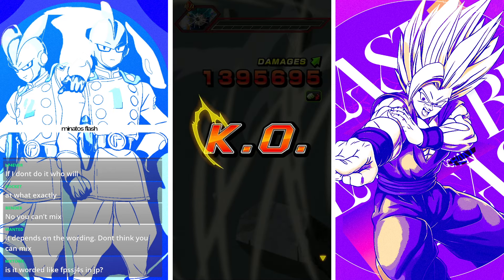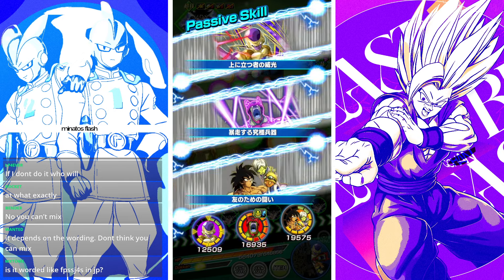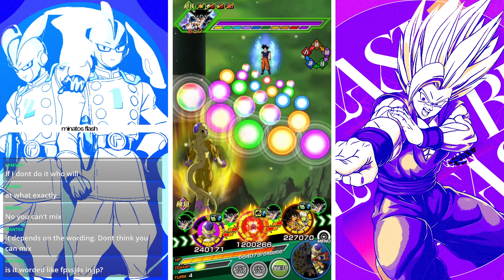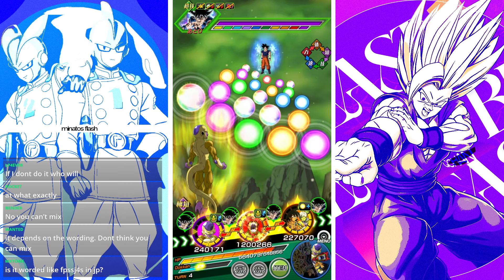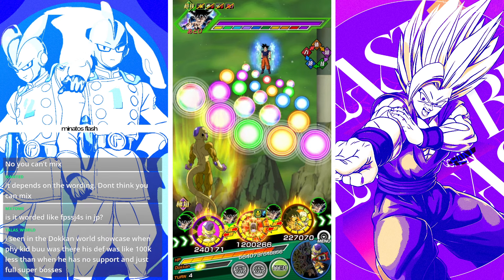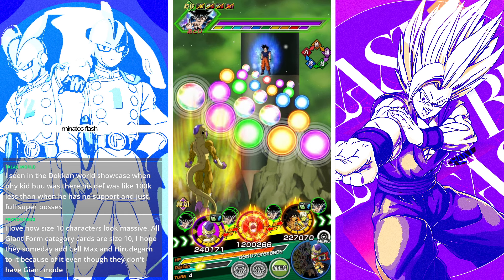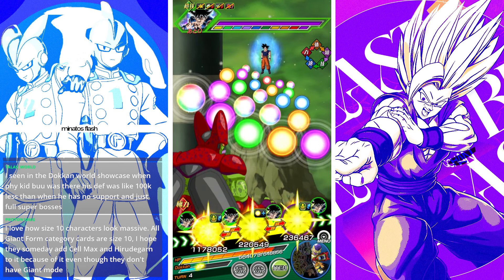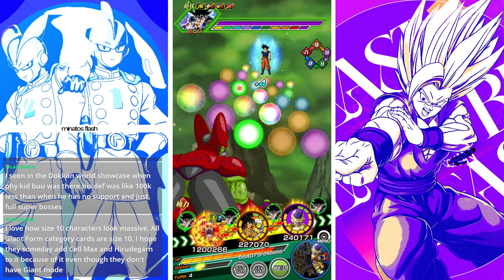Next turn we have Golden Frieza. Cell Max's target skill — the active skill — can be activated on turn 4 if there's a full artificial life form or super bosses rotation, or from the sixth turn if all allies are extreme class attacking in the same turn. It deals ultimate damage to the opponent, temporarily massively raises attack, increases his defense by 999 for the turn, and targets all enemy attacks to him specifically.